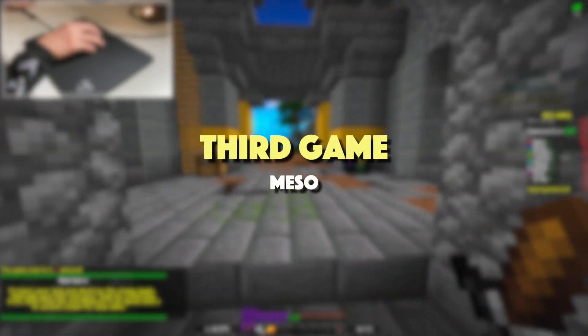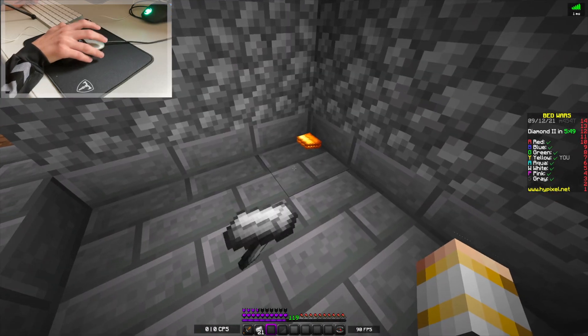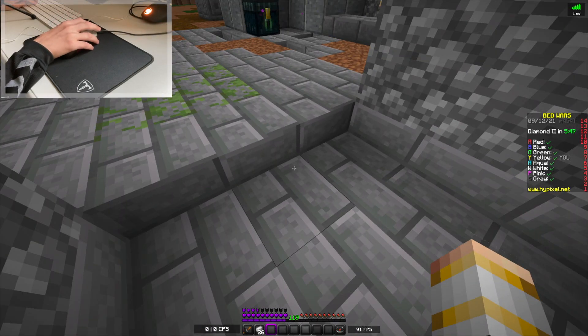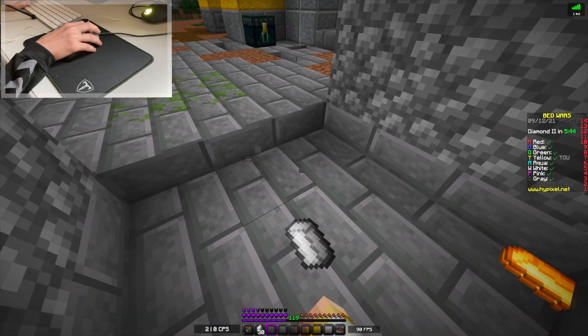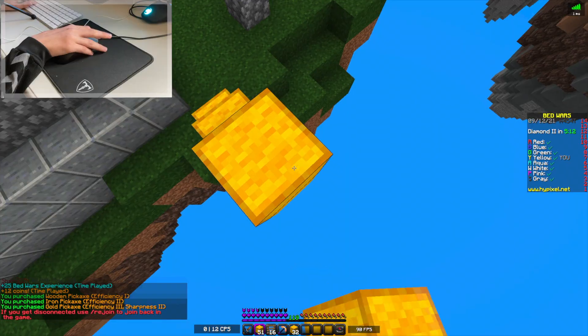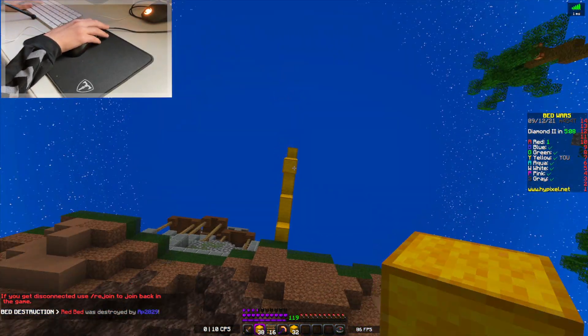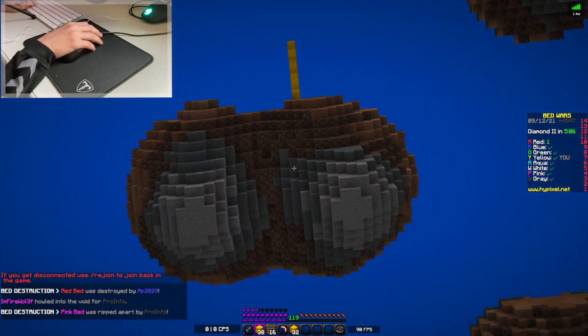Here we are on the third game of the day on the map Meso. And honestly, I think I might start using this mouse — it seems to be working pretty well. We've gotten a victory already. We're gonna get some blocks and some ladders, bridge up, almost fall into the void — but we don't. Oh, I take that back, we fell into the void.